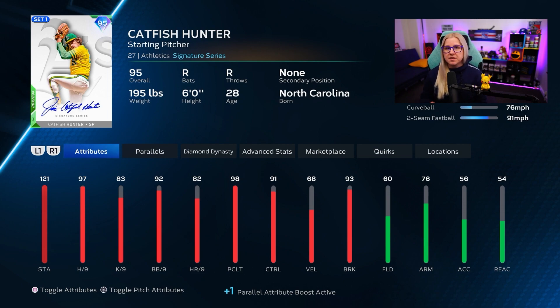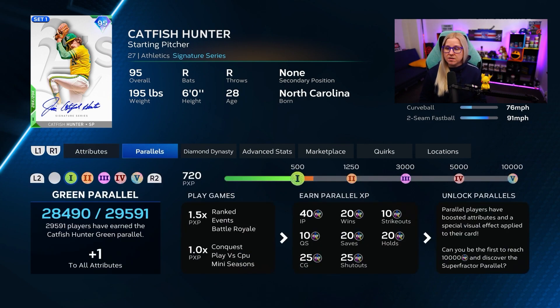For egg number seven, I would suggest using Catfish Hunter because he's a pitcher — it's the easiest way to get it done. Put him in a CPU game or any conquest game and earn 1000 parallel XP. As you can see, I'm at 720 parallel XP with him. A few more games and it will be 1000, and that's how I'll get egg number seven.